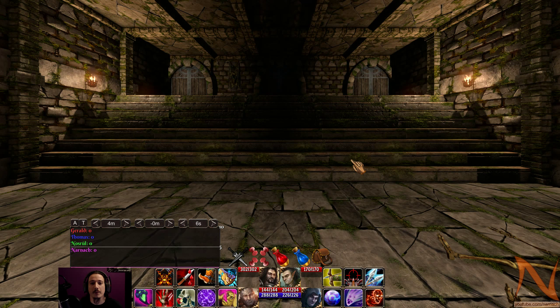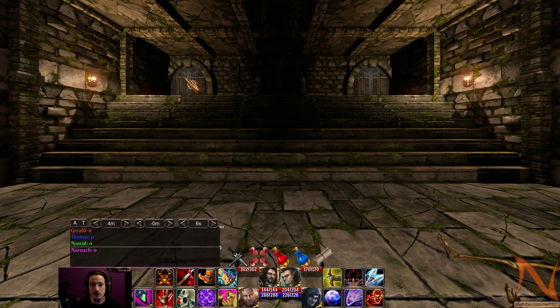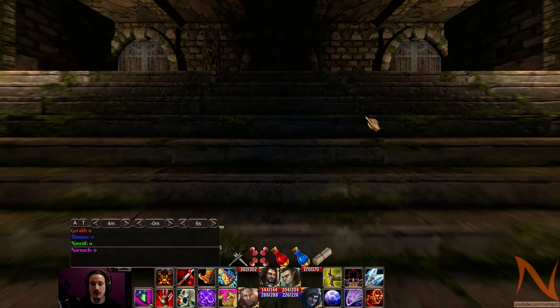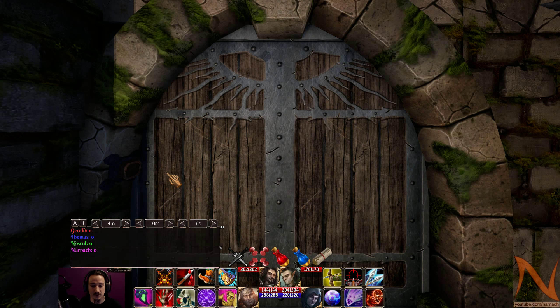Hello, Narnach here. Welcome back to another episode of Fall of the Dungeon Guardians. So, we have a look at the map. Last episode we cleared out all the unexplored bits. There's a bunch of rubble over here and there's a gate over here that has a lever on the other side. So the only way to proceed forward is through these three doors that we see up here. Let's start with the one that's all the way to the left here and let's see what's behind the door.